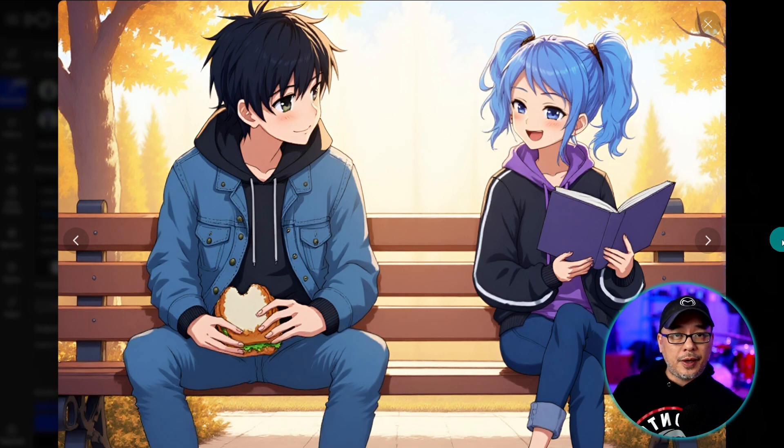One thing I do want to call out right away is that remember, this is in beta, so it's not perfect — we'll get more into that a little later. If we take a look at the image, for the most part it's captured all the characteristics of my character. Lila here with her black jacket with a white striped sleeve — it's missing a little bit of her purple hair, but everything looks great. We can fix the hands later in in-painting. And then we have Ryu here with his jean jacket and hood eating a sandwich.